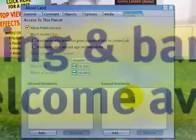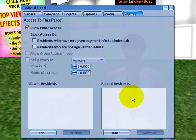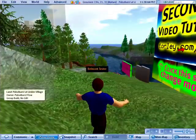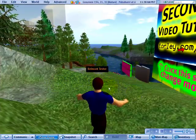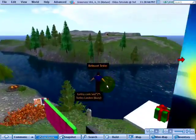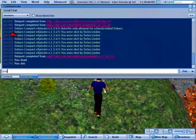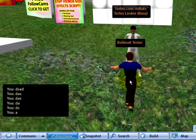Before I get to that, let me show you how to freeze someone who's unwelcome on your parcel. If you want to discourage them, you can eject them too. Say I am Belmont Tester — this is his screen — and he's flying on and maybe he's causing a ruckus. Maybe he is being a chat spammer, maybe he is just being an overall jerk, typing out a bunch of crap like that.